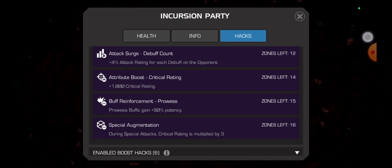8% attack rating for each buff on the attacker is really good, especially with Buff Cornucopia. Gain 30% ability accuracy and 40% duration — that's great. 4% attack rating for each debuff on the opponent is really good since she applies a lot of debuffs. Prowess buff points to gain 80% potency is really strong as well. During a special attack critical rating is multiplied by 3, and when her special attack crits it does so much damage.